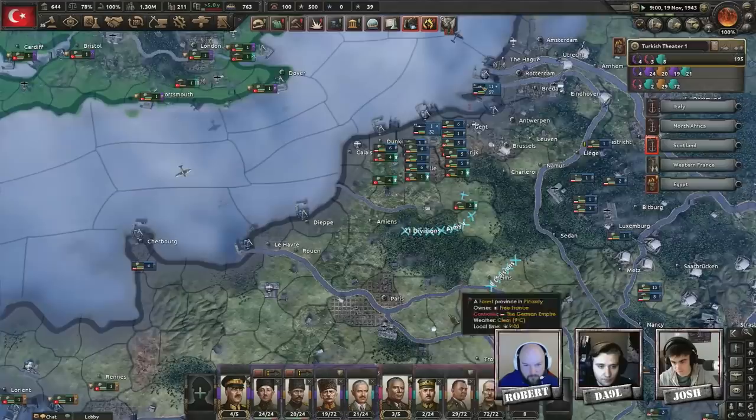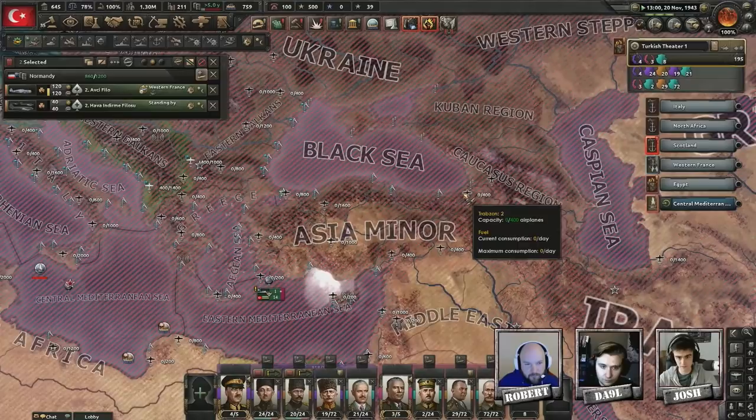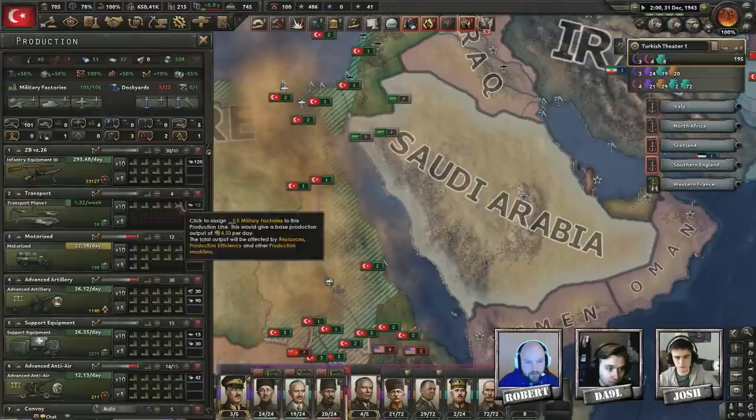I might be able to try some kind of small push. I need air bases and lots of them in the east. I can handle my border for sure, but not the Czech border — I'll put an army on it. I'll fill the Czech border; it's a mountainous area which is defensive anyway so they won't be able to push through.